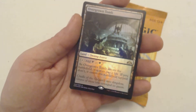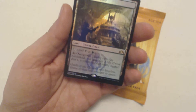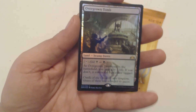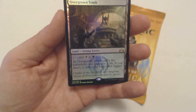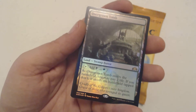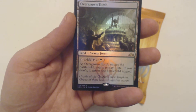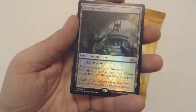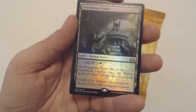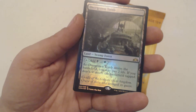And I got an Overgrown Tomb — this is a foil Overgrown Tomb. This has got to be worth a couple of dollars. Let me look this up right now. I'm going to Card Kingdom to look up the costs. As of when I'm recording this, when this actually comes out it could be completely different. Overgrown Tomb is a land — Forest/Swamp — adds black or green. It enters the battlefield; you may pay two life if you do, otherwise it enters tapped. It's a Shockland, I think it's called — correct me in the comments if I'm wrong.